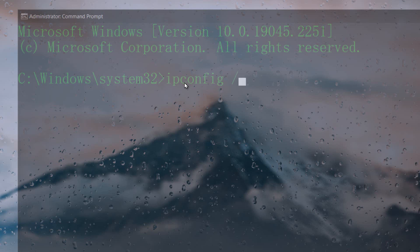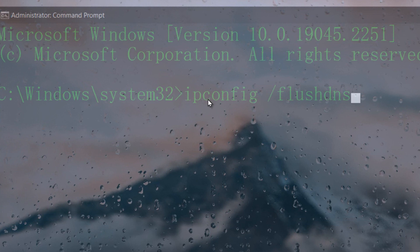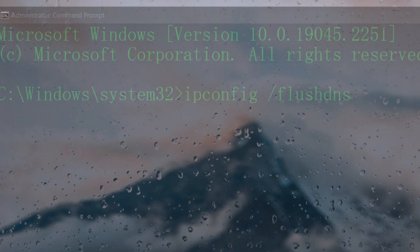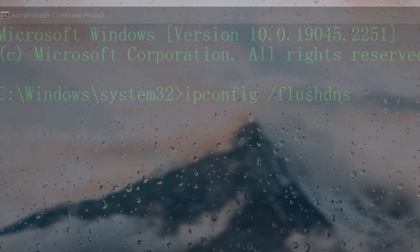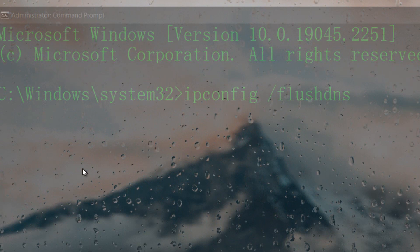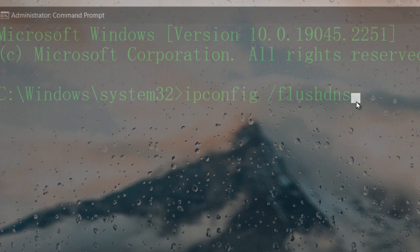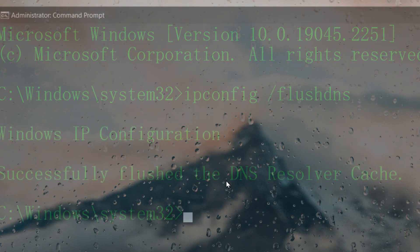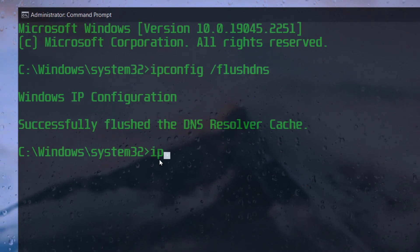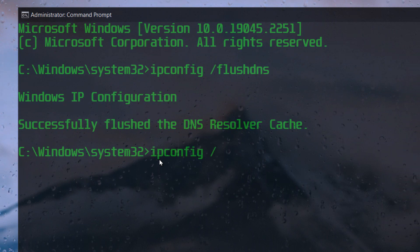The first command is: ipconfig /flushdns. This will refresh your connection and clean any corrupted cache, which will help increase your internet performance. So type ipconfig /flushdns and press Enter.